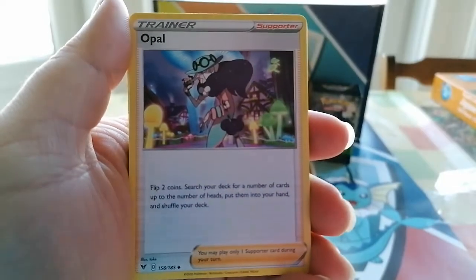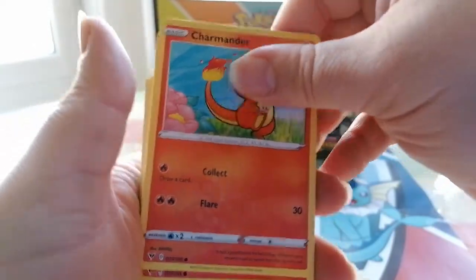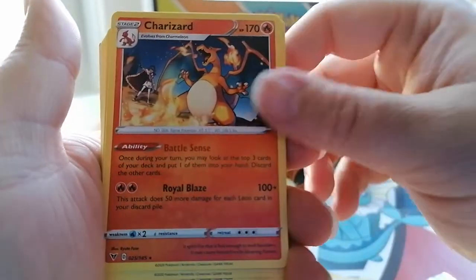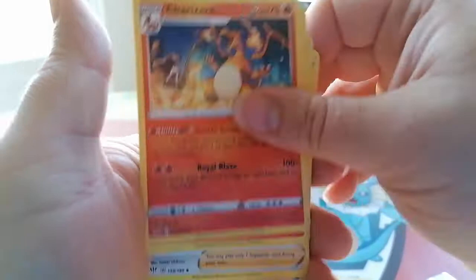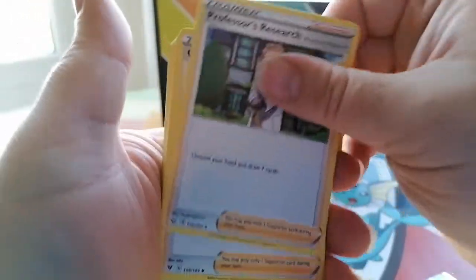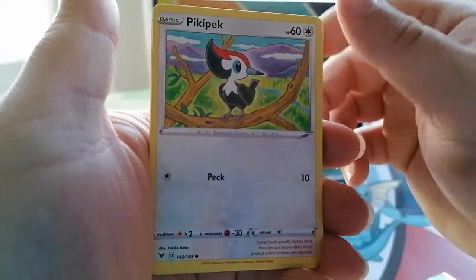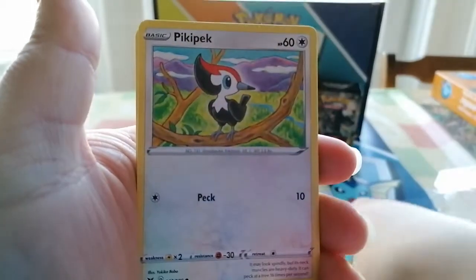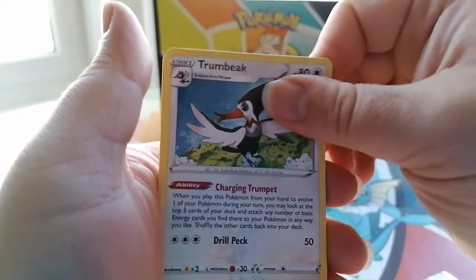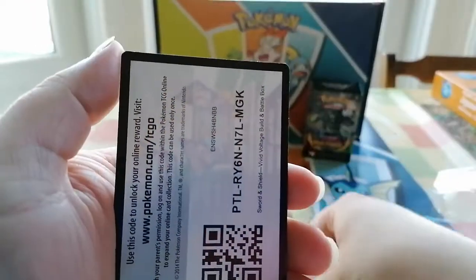That's the fairy gym leader - I've got her name. Charmander, Charmander, Charmander, Charizard, Charmander, Charmander. Here you can see Leo at the back - two of them - Bird Keeper, Professor Research, the fairy gym leader. Nice, Pika Peck, Peek Peek, Peek Peek, Peek Trump Break, Trump Break, Toucan, Toucan. And then a code card.